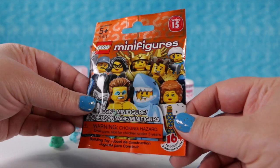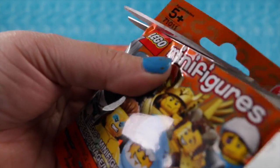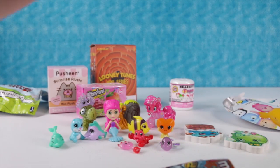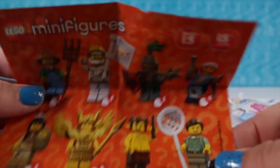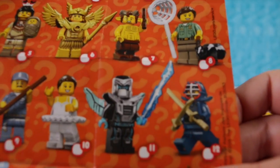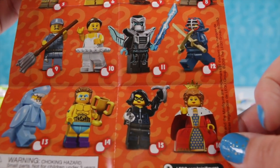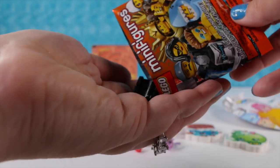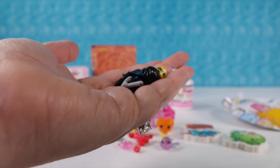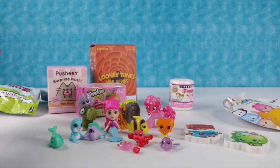Now let's open up this Lego minifigure. This is series 15, which is the most recent series out and we need a few to complete our collection. Here's the checklist - we still need the knight and the jewel thief. Let's see who we have - we have the jewel thief! Awesome, and we have a hair piece too. I'm going to let Paul put her together and we'll take a look at her in just a minute.